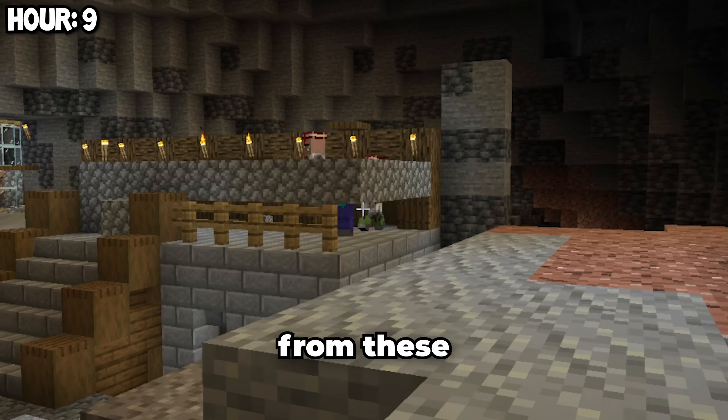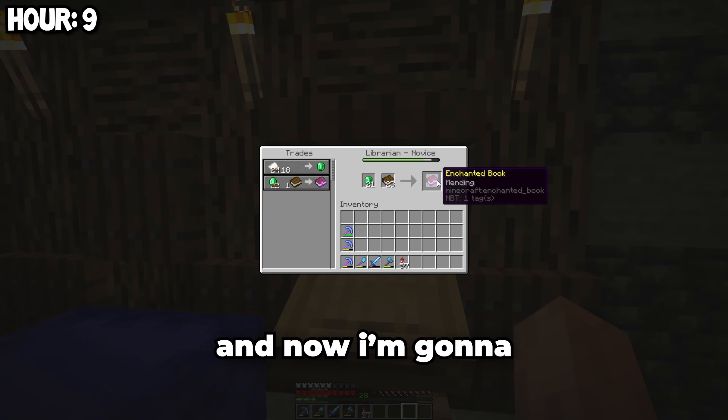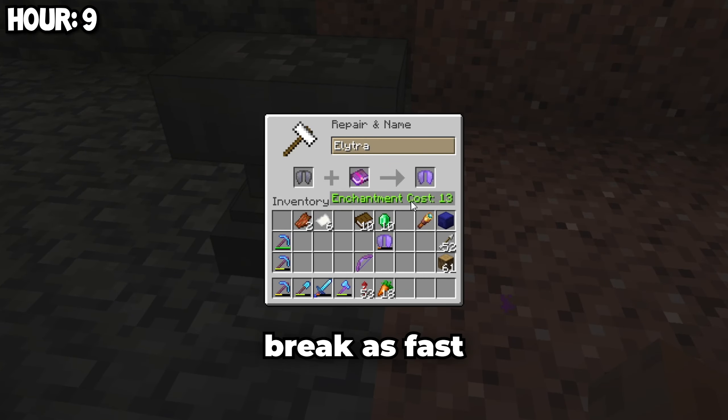Now it's time to get some cheaper trades from these villagers. Both villagers have been converted back, and now I'm going to buy a lot of Mending books. I'm also going to add Mending to my elytra so it won't break as fast.